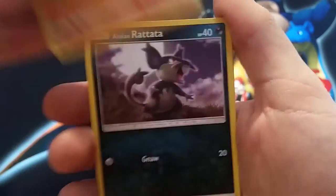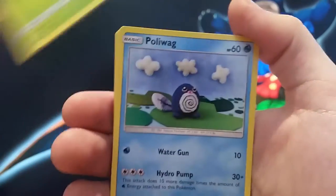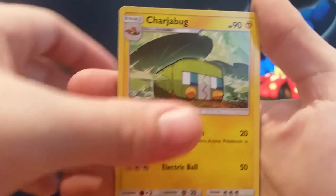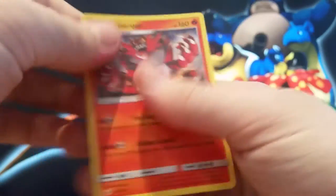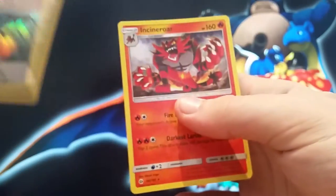We have a Roggenrola, Alolan Rattata, Chinchow, Paris, Polyby, Water Energy, Rainbow Energy, Charge Bog, Rotom Dex, Alolan Meowth, Reverse Alolan Meowth, and Regular Rare Incineroar.